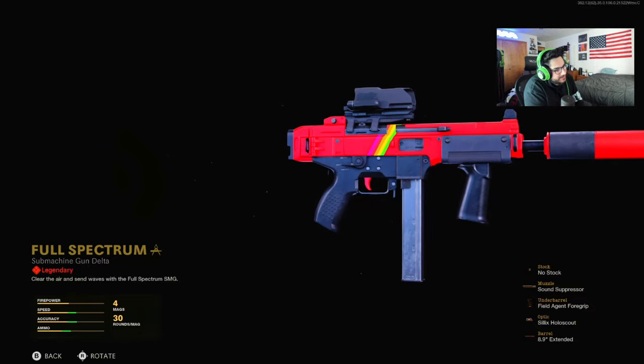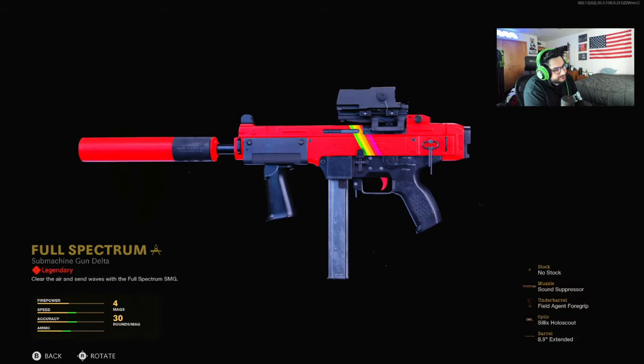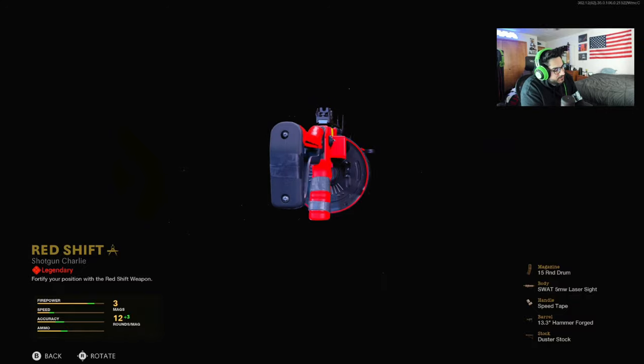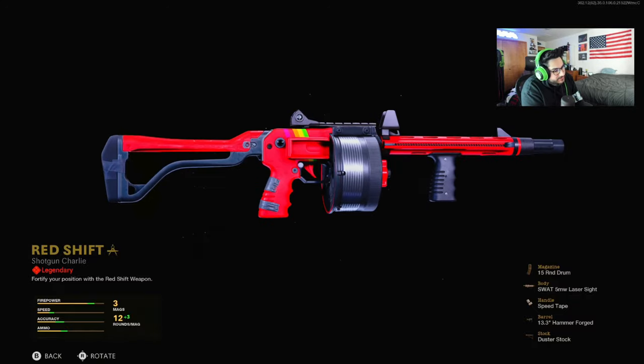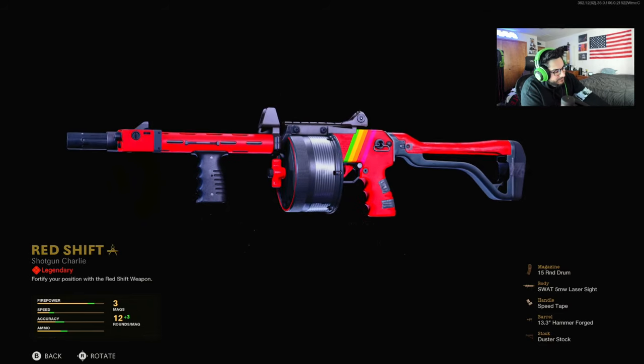The first blueprint is the Full Spectrum — clear the air and send waves with the Full Spectrum SMG. I like how it looks, I like the color scheme a lot, it's like a matte finish. The second one is called Redshift — fortify your position with the Redshift weapon. I also like how this looks, I love the red color scheme — matte finish as well.